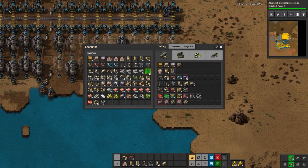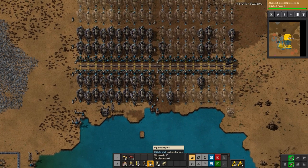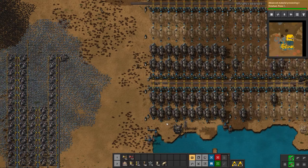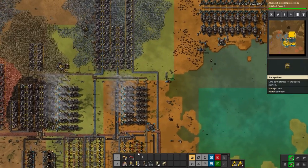Oh, I don't have storage yet so they have nowhere to put stuff. Let's make a couple of storage chests for them. Same issue with those bots getting stuck — I do like my storage fairly centrally located.